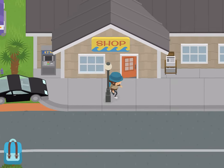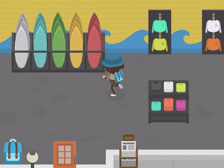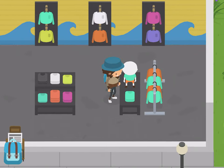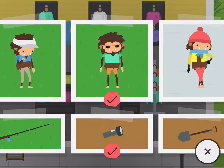So you have to go to the shop, get a taco truck, and there will be this lady in here who also — you need to do a surfing competition. You can buy a surfboard in here, and you buy the Beach Disguise, which looks like this.